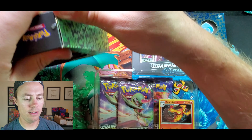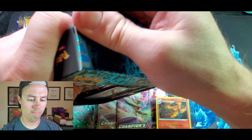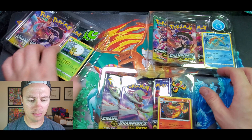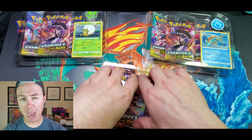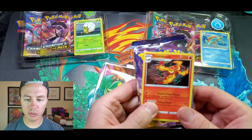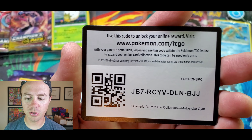Let's go ahead — pretty easy way to open this up, just pull on the back there and slide it out. Should we do a pack battle with this? Might as well. It looks like each one of these comes with three Champions Path booster packs. This one comes with the Scent of Scorch art pack. We can zoom in a little bit — Scent of Scorch.